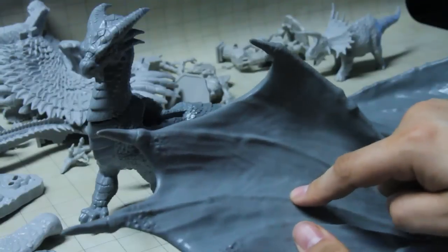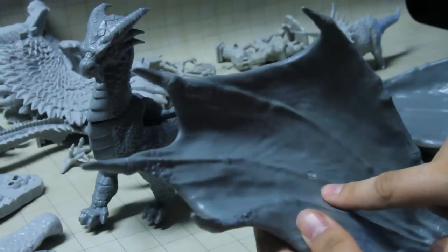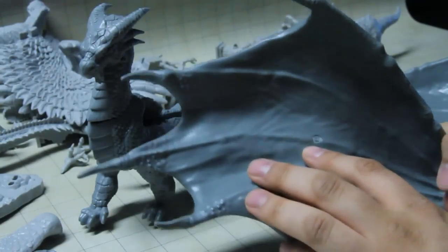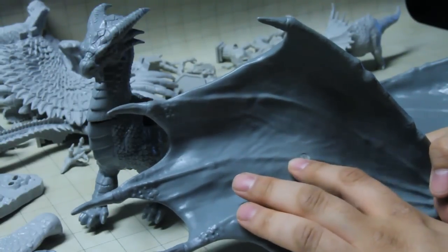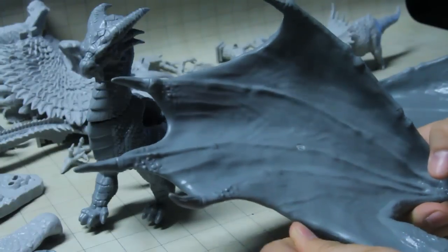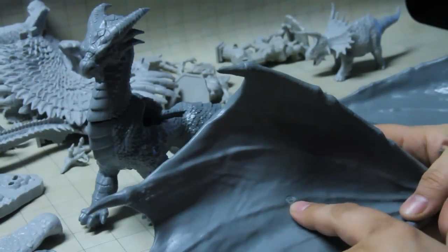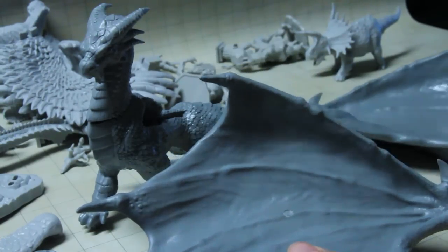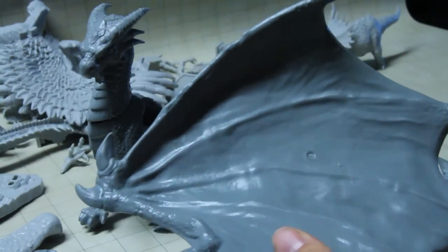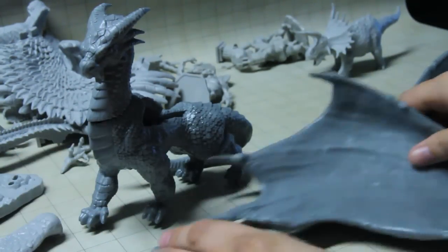I will note that both wings have a spot right in the dead center where the mold left a screw mark. Most likely I'll need to get some green stuff or a similar putty to fold over and work around that spot to remold it. It's tiny — you could probably get away with just ignoring it if you're not a perfectionist — but if you care about the minor details, that is something to know about both wings.